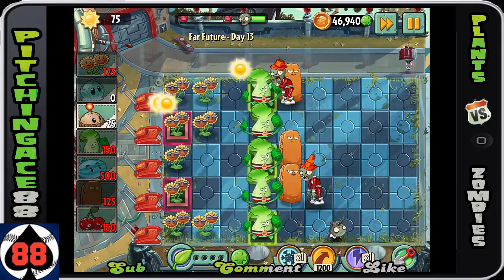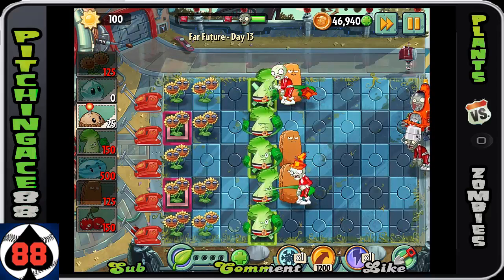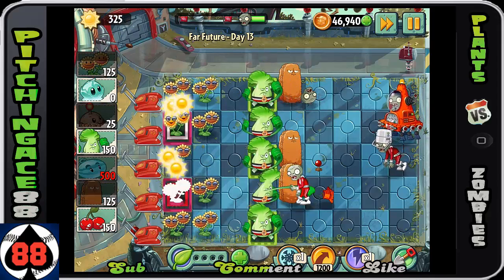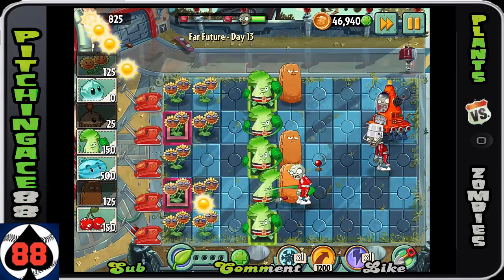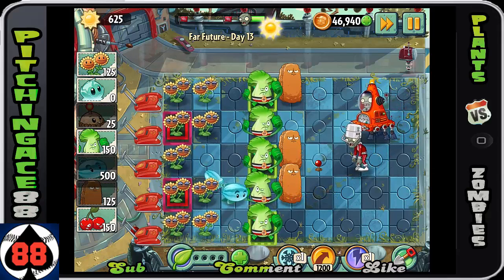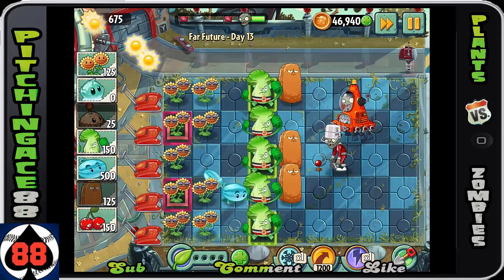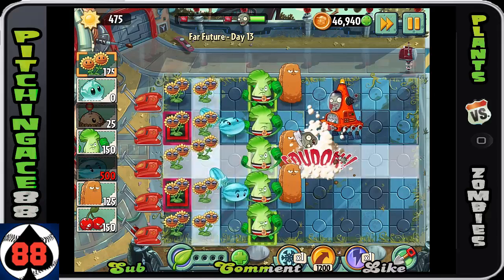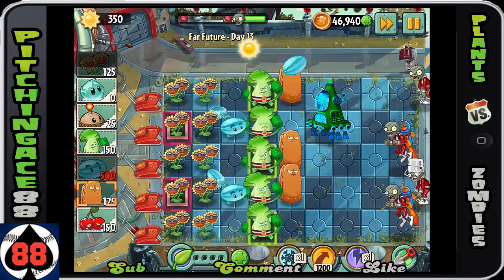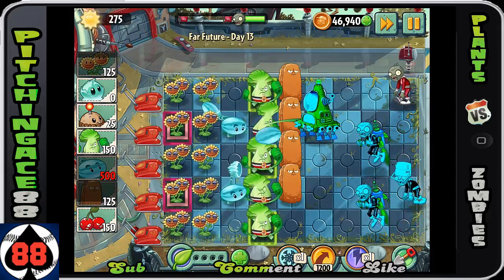The tall nut came out just in time. I put a potato mine in that middle row to take out the bucket head — I knew the bucket head was going to be very problematic. I also knew we were going to be able to take out that zombie in the second from the top row — the walker zombie, the future walker, whatever you want to call him.